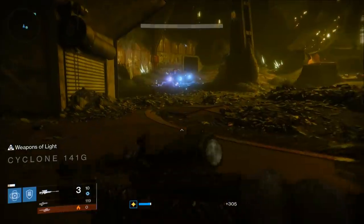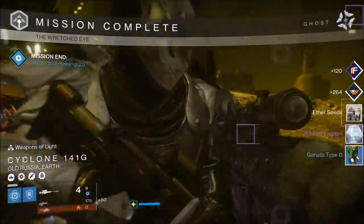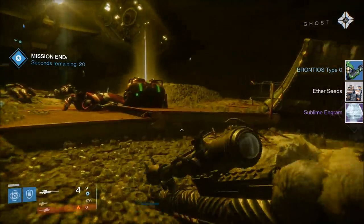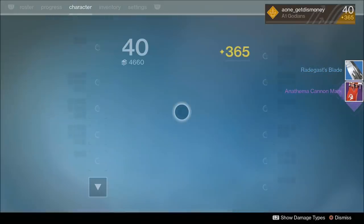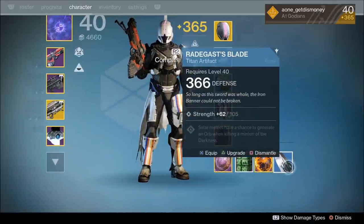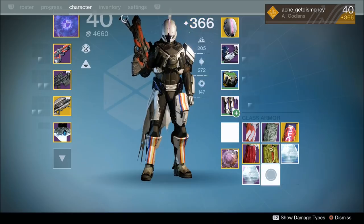The next strike, I opened a skeleton chest on the Wretched Eye strike, which is the new strike. I'll show a few more from this strike a little bit later. For this first one, I ended up getting a Radagast Blade as well as another titan mark. The Radagast Blade had a higher light level than my current artifact — even though it was only a blue rare artifact. The legendary titan mark I got from this chest also had a higher light level.